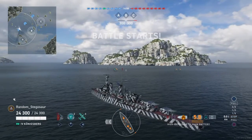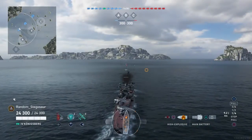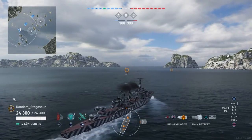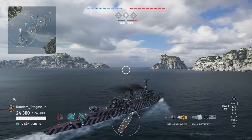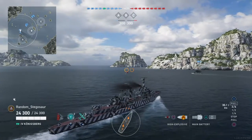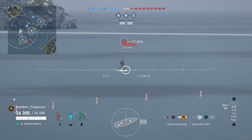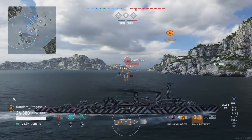I'm going to be the first to admit, I'm not the best cruiser player. And that was apparent, especially at Tier 4, where I just couldn't really get the hang of any of the cruisers. I struggled with the Kirov, I struggled with the Omaha, and I kind of made the Furutaka work. But the Königsberg and I got along pretty well. It's actually probably the only Tier 4 cruiser I thoroughly enjoyed playing through. And all two of you that watch my videos probably know that the Königsberg and I are practically best friends at this point.